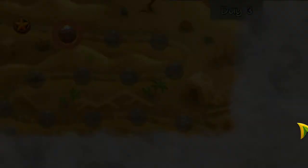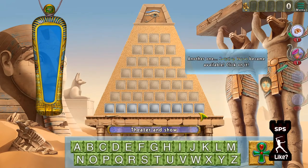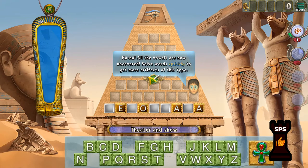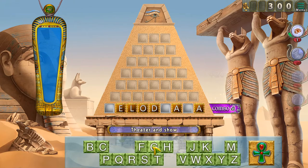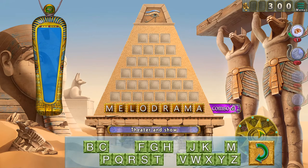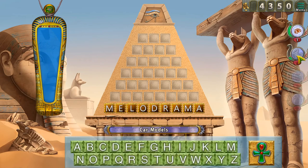One more and then the next one is going to be all one category, which I think will actually be a bit easier. The justice horn shows you all the vowels, which is quite cool. Theater and show — okay, let's try. Melodrama, yes! Let's try M — melodrama, yes! This is going to give us a lot of points. We got this pretty quickly too, which might give us some extra points towards the second bonus. Computer and internet — yes, this should be good.